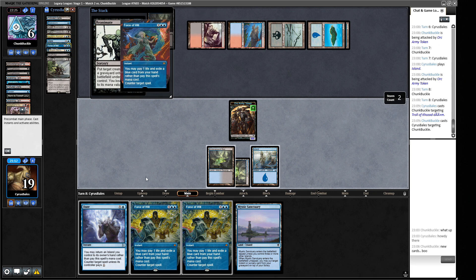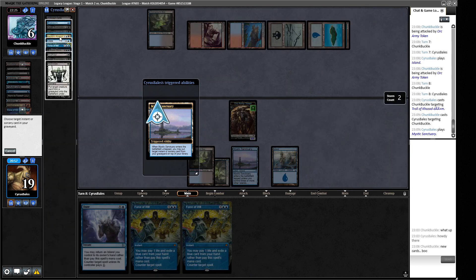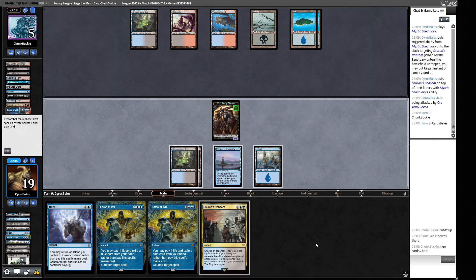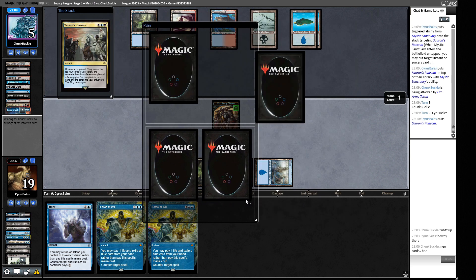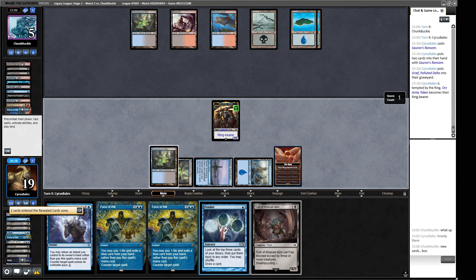We could Force back but I'd rather play Reanimate and put Sauron's Ransom on top of our library. Now we have Force of Will to stop our opponent from getting back into the game. We could have forced that but this way feels safest. Sauron's Ransom gets cast. Our opponent makes a two-pile split - how useful is Grief right now? Grief doesn't really advance our game plan so we choose pile two. We have double Force of Will now - we could ponder into something though.